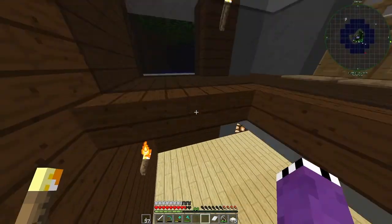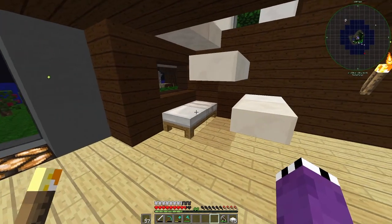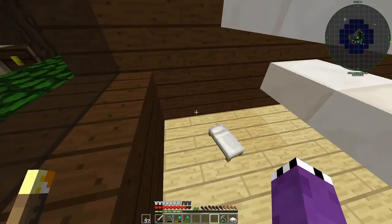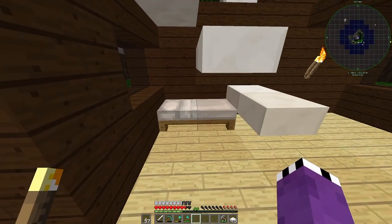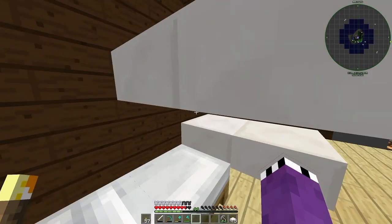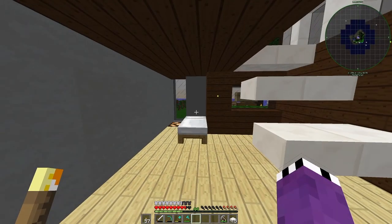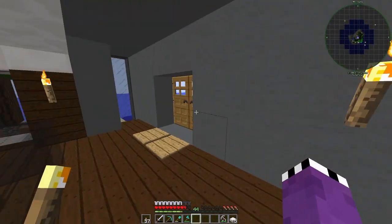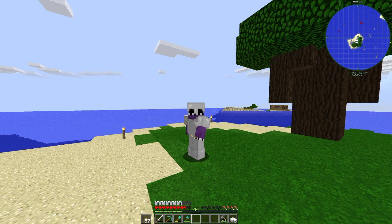I feel like the white bed is very basic. Let's see if I can put it right there without suffocating when I wake up. That works — we wake up right here every time. If you have an idea for what color the bed should be, let me know in the comments. Also let me know what you think of the house, the mods, and what we should do with spawn. That's all the time I have for today's episode.